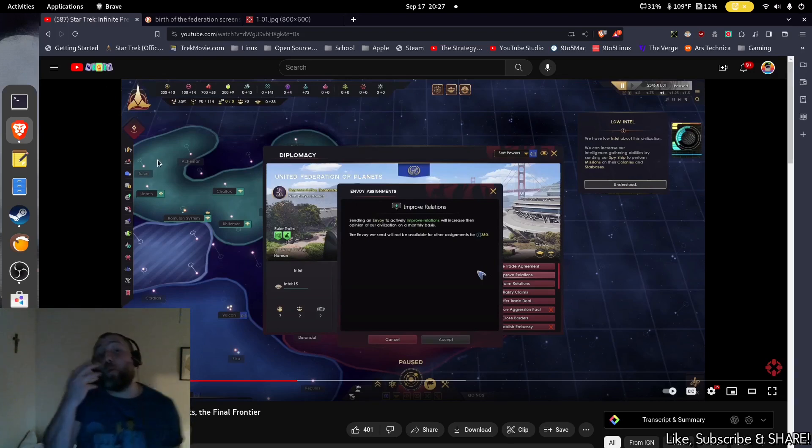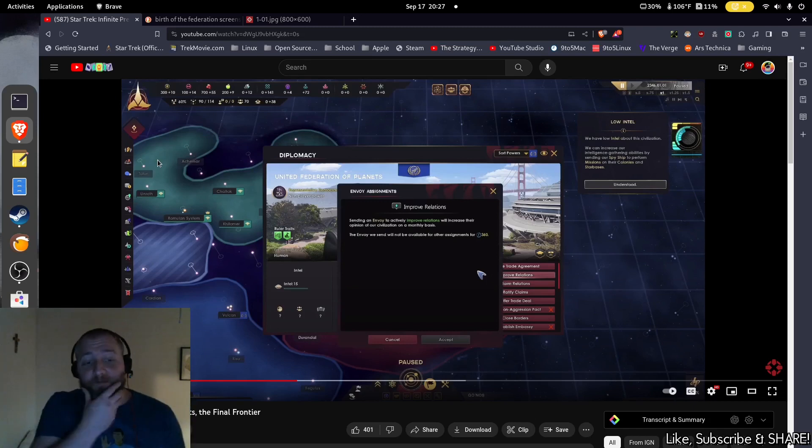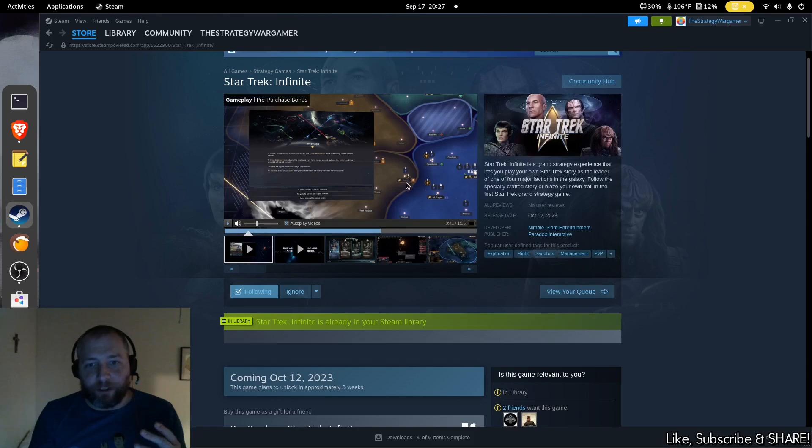Now, the question is: what does this Neutral Zone do? From the screenshots and videos I've seen, it only appears between the Federation and the Romulan Empire. I haven't seen it between the Federation and the Klingons, or in other videos where you have the Federation bordering the Cardassians. So it looks to be a Romulan-Federation kind of thing.